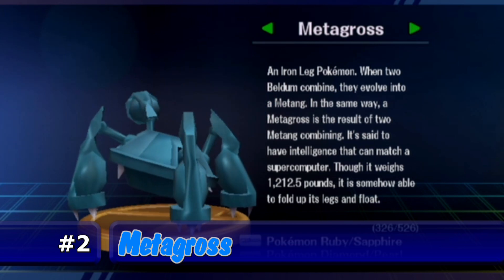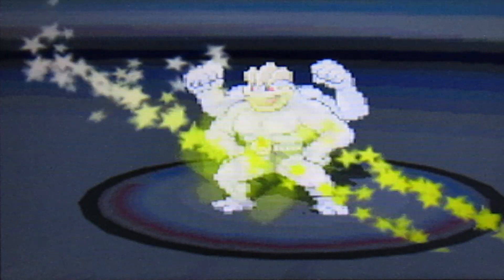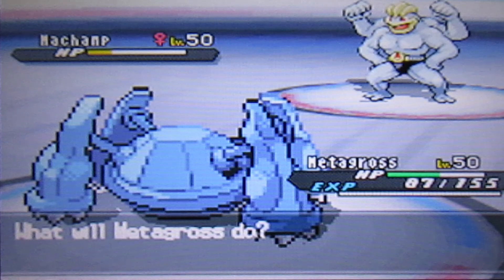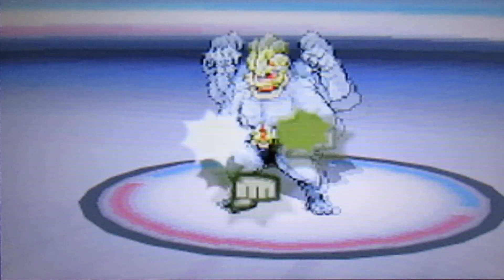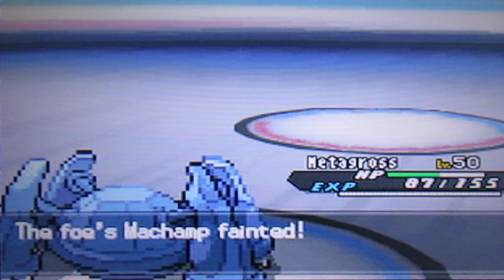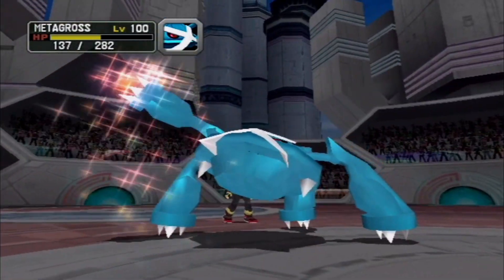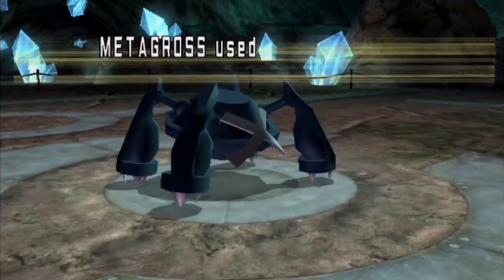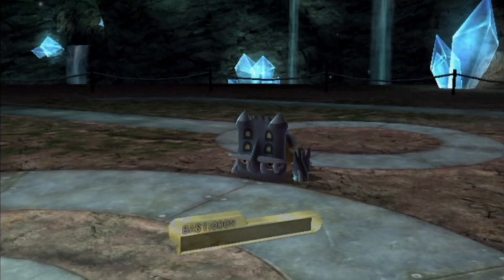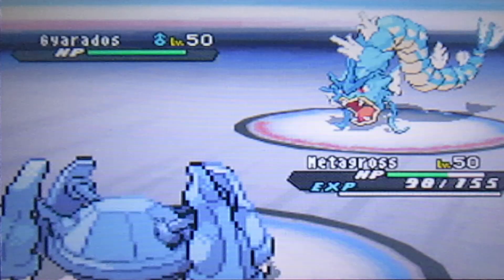Metagross is right up there with Scizor as my favorite Steel-type Pokemon and for good reasons. Its attack power and defenses are higher than Scizor's. With moves like Meteor Mash — which has a chance to increase your attack power — Earthquake for fire types, Thunder Punch for Gyarados, and either Agility or Bullet Punch for speed or Magnet Rise to avoid ground moves altogether, Metagross is a lean, mean fighting machine. Its ability is the same as the Regi Trio's, so my opponent can't cripple my stats. With great ability, great moves, and great stats, Metagross is amazing — and yet it's only second place on my list.